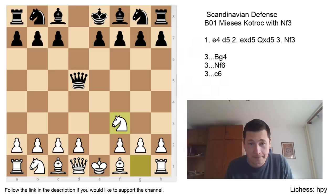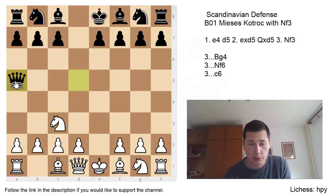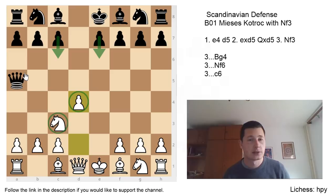However, white doesn't have the problems he usually has after knight to c3. If you haven't seen the introductory video on the Scandinavian, please do. I would also advise you to look at at least one variation after knight to c3 to get acquainted with the lines. After knight to c3, let's say queen to a5 is played, then d4. The main theme of the position is the black pawns on e6 and c6, the white pawn on d4, and the white knight on c3.